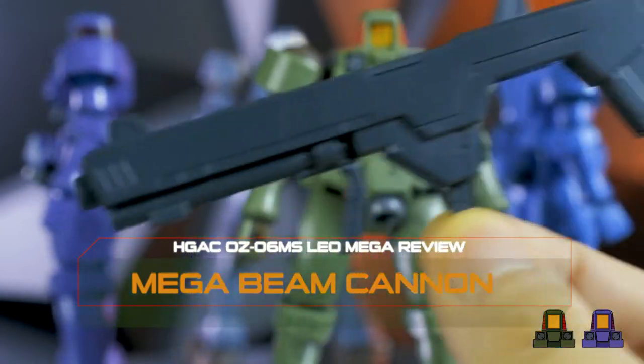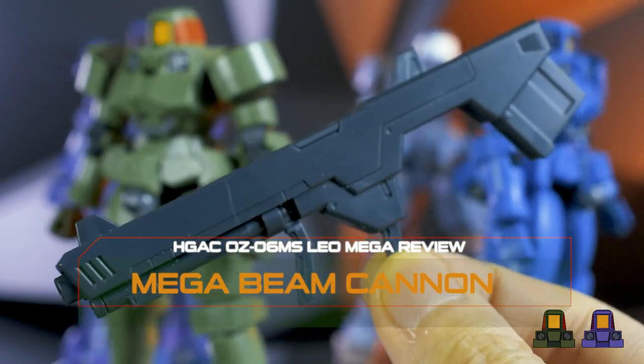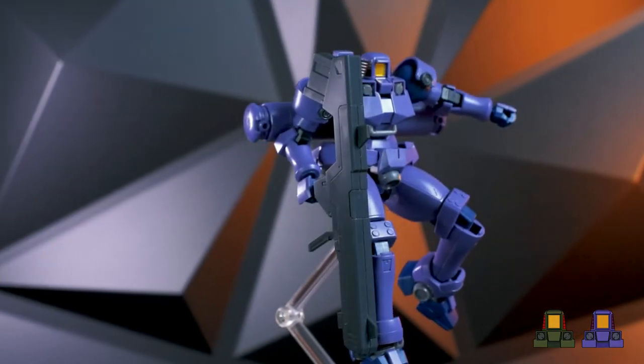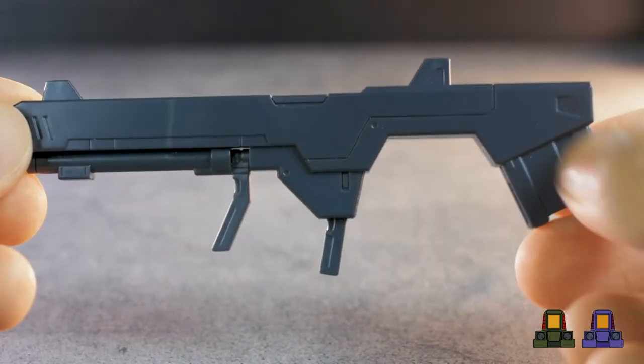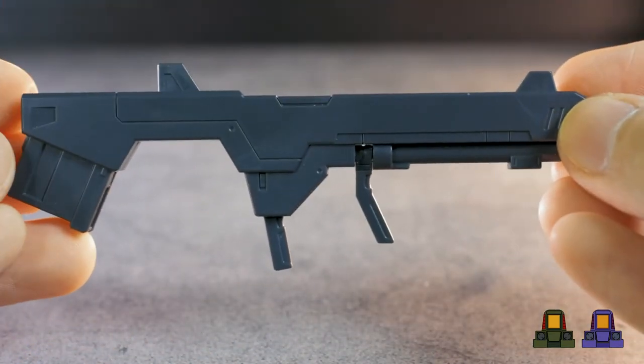Next, we have this beastly weapon called the Omega Beam Cannon, and it's almost as tall as the kit itself. It does have a weapon design that you'd find from Halo, and will have plenty of details like the rest of the weapons.